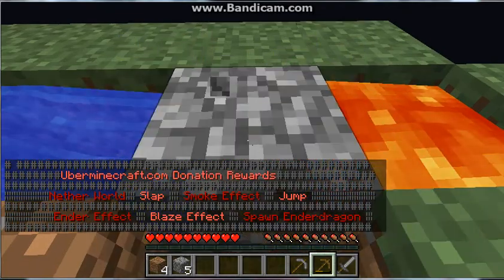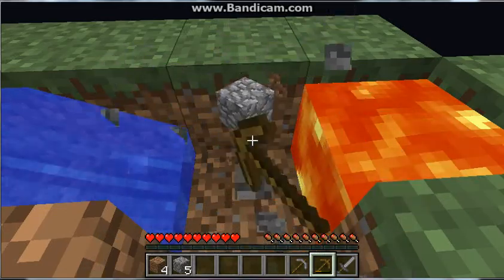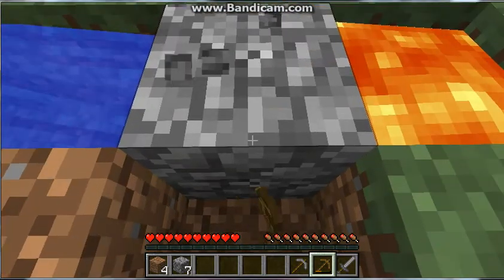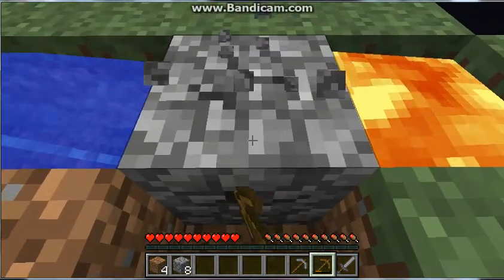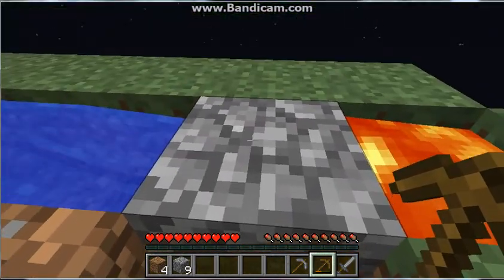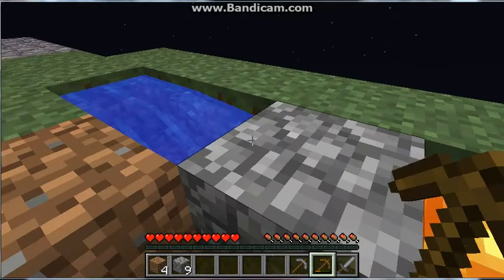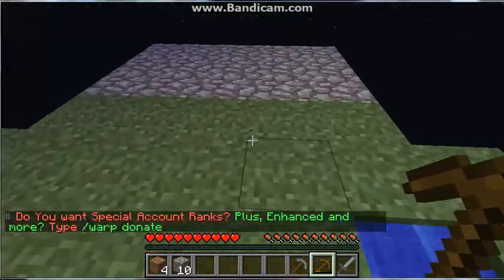I'm going to need around 8 or 9. Try not to lose them. So I'm going to step forward, then get it and drop back. Because if you stand right here, there are two possibilities — it will either push you into the lava or into the water, so it's like a 50/50 chance.